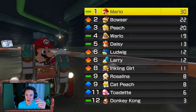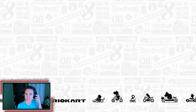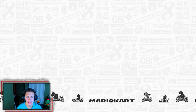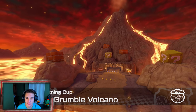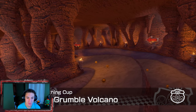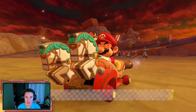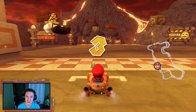Moving on to Grumble Volcano - a lot of people's least favorite course in the game, and honestly my least favorite too. The design is beautiful though - just look at it, unreal. If you remember from the Wii version, you could hop up on the rock to the left and go around it to complete all the laps. You could finish the race in like 20 seconds.